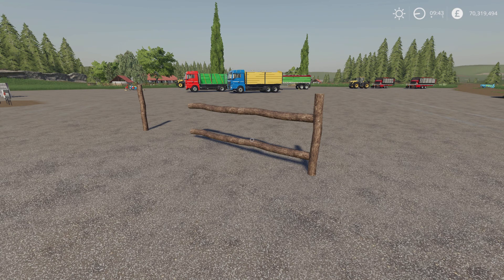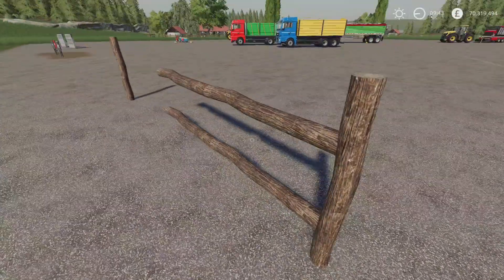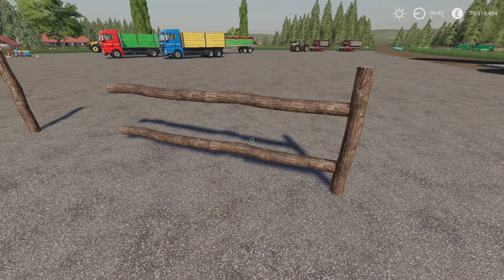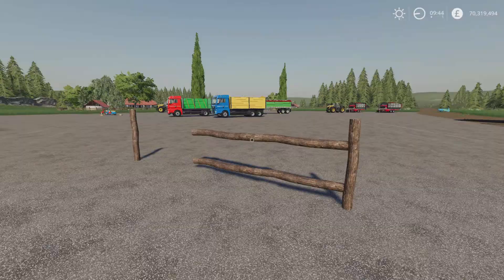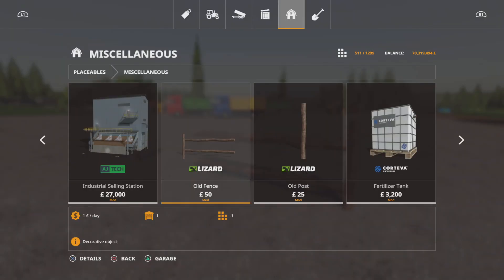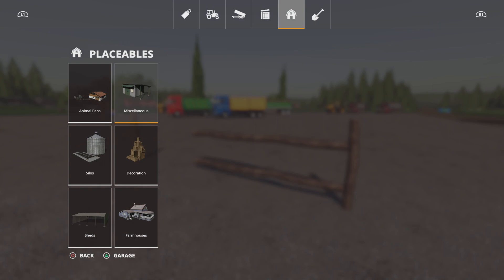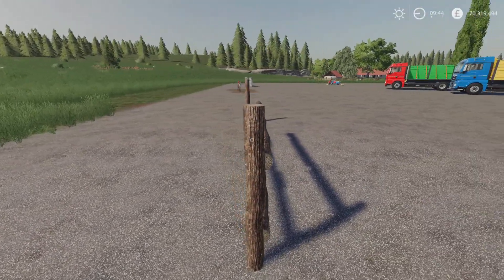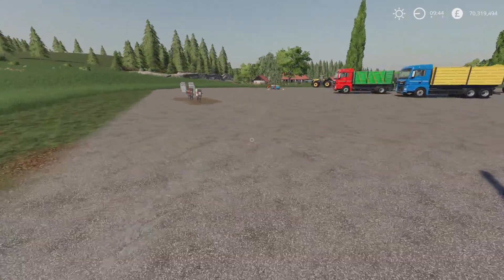First mod up is the Old Wooden Fence by HubPhotos — 0.06 megabytes download, two slots each on console. We've got a fence section with two stringers and a post. These are under Miscellaneous. The fence section is 50, the post is 25, and slot counts drop down from two to one. Not a bad thickness either, so lining them up shouldn't be too difficult.